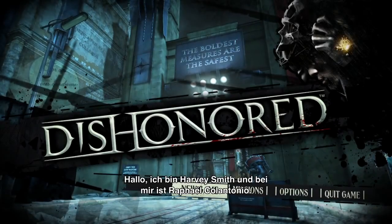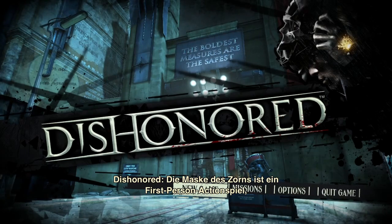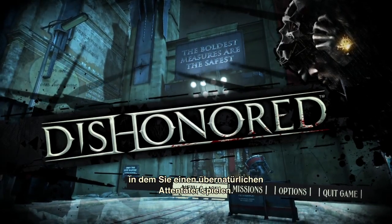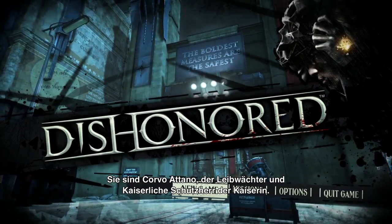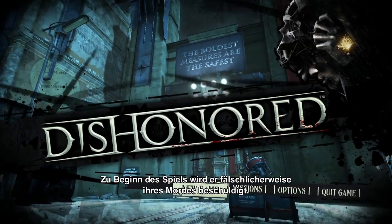I'm Harvey Smith, and I'm with Rafael Colantonio, and we are the co-creative directors of Dishonored. Dishonored is a first-person action game where you play the role of a supernatural assassin. You play Corvo Atano, who is the bodyguard of the Empress, the royal protector, and he is at the beginning of the game falsely accused of her murder.